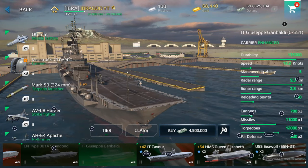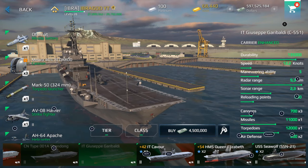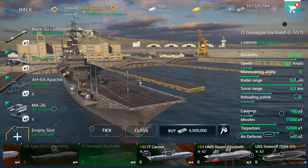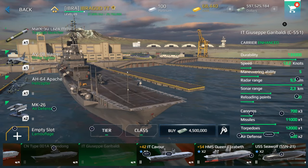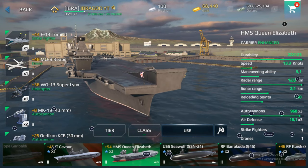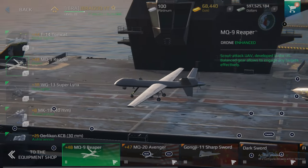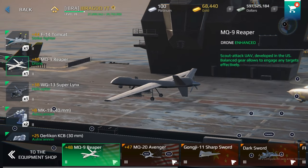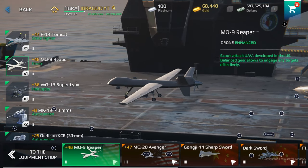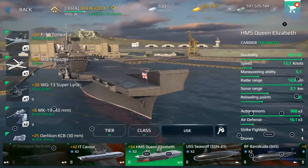Giuseppe Garibaldi is another good option because it has a missile battery and torpedoes that help you fight both warships and submarines, and it has a good strike fighter such as the AV-8 Harrier. HMS Queen Elizabeth is the only aircraft carrier in tier 2 equipped with a drone — the MQ-9 Reaper. However, this warship doesn't have missiles or grenade launchers, so it will be hard to fight against enemies.